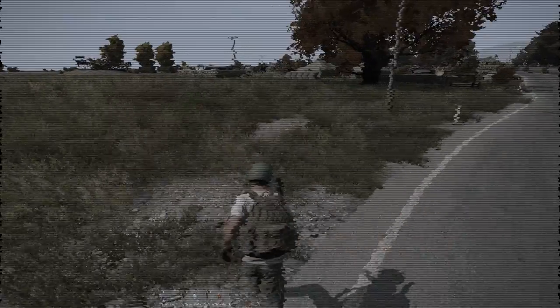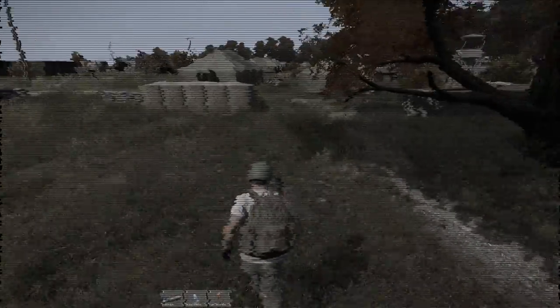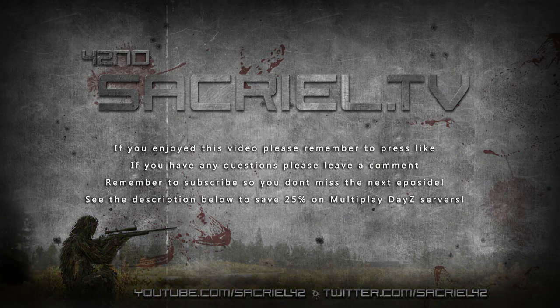So that's it for part two. In the next video we're going to head over into the tent area and get some attachments and some military gear. Then we're going to head past Balota to a new military camp that is new for the standalone and see if we can get ourselves a rifle. I really hope you enjoyed the video and learned something new — there's lots more to learn in the rest of the series. If you did enjoy it, please hit that like button and leave a comment. And if you want your own server, you can save 25% off the official game server host of DayZ, Multiplay Game Servers, by clicking the link below.